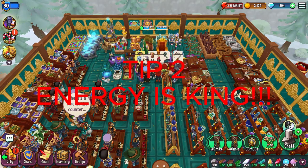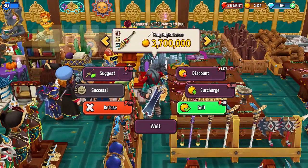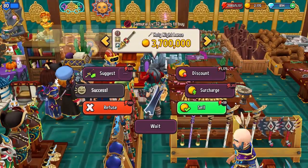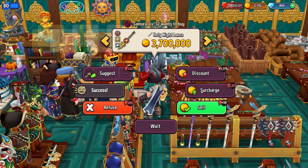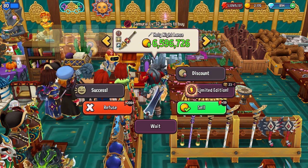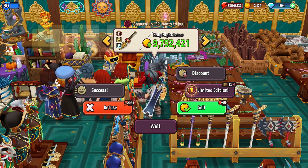Tip number two: energy is king. There are two major different ways to spend energy, both of which are very efficient. One is to surcharge. If we spend the amount of energy we have, it actually increases the sale price.